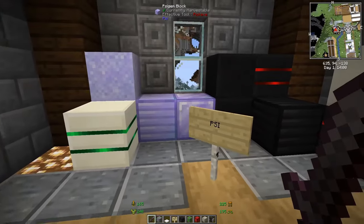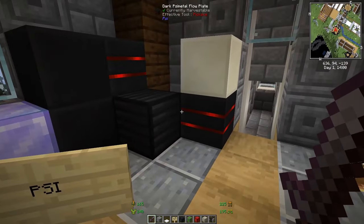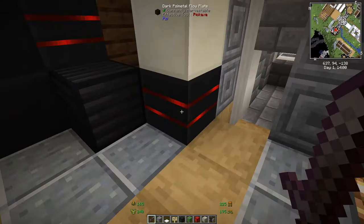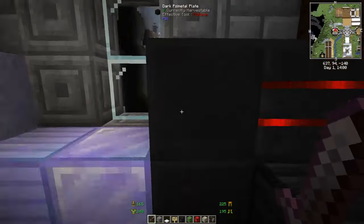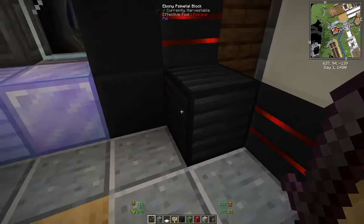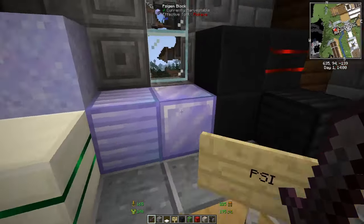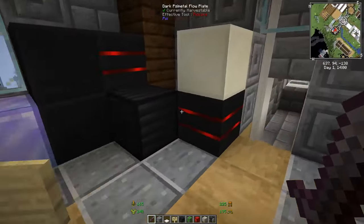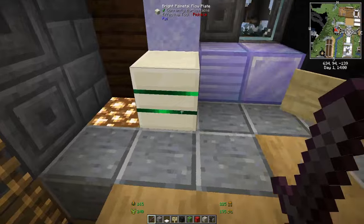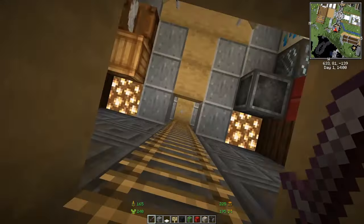Psi is a psychic mod — I put it in magic because it calls itself a magic mod. It gives new blocks that look quite nice, like dark side metal and evening-type materials. That covers everything in magic.